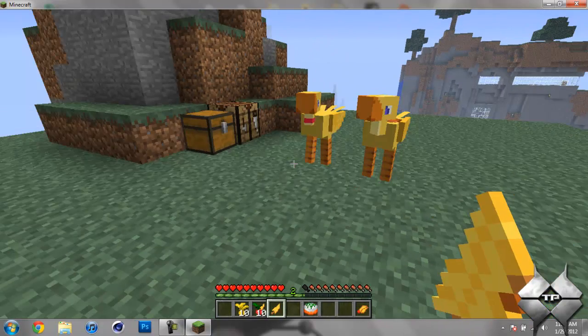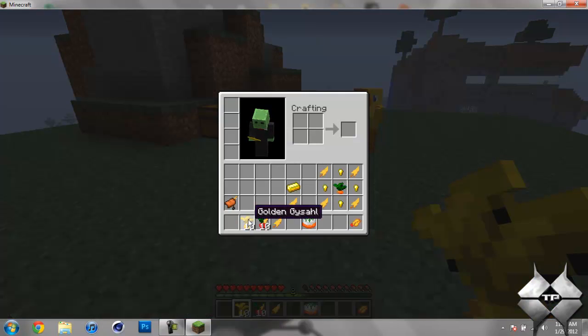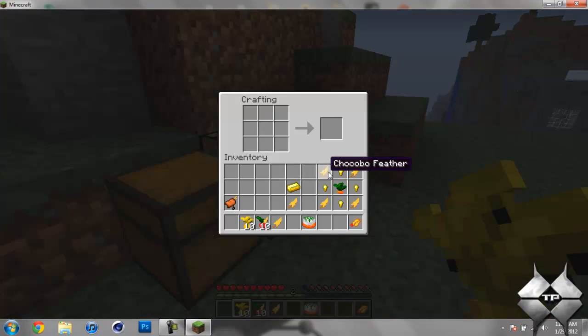So now I will try to breed them. You can either give them golden Gysahls or loverly Gysahls. I'll go ahead and show you how to craft both of those. For the golden Gysahls, this is a more demanding recipe because of the gold nuggets. You take four Chocobo feathers and put them in the corners, then take your golden nuggets and put them around the edges, and then take a normal Gysahl Greens and put it in the center. That will give you your golden Gysahl.